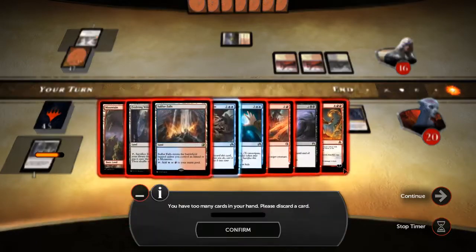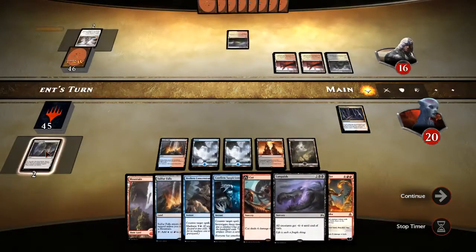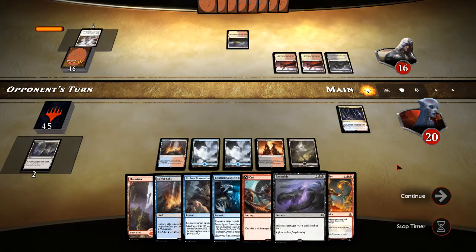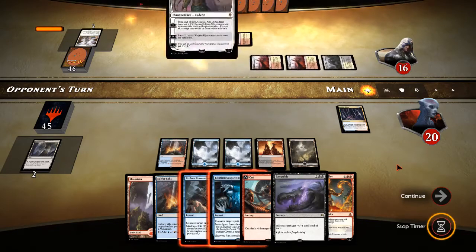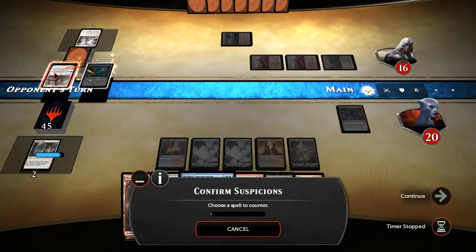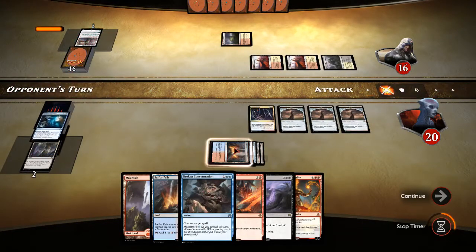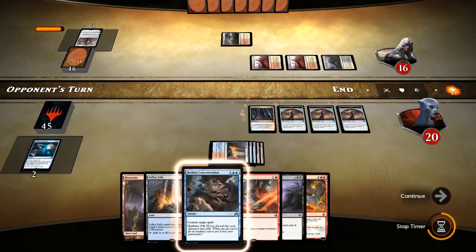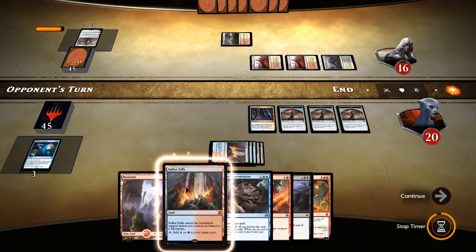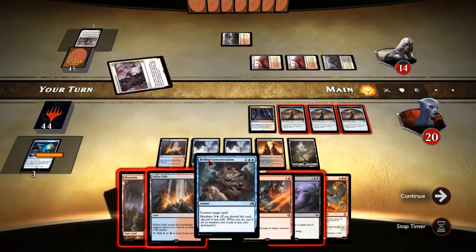We've gotten a ton of land. Let's get rid of this Evolving Wilds because I don't think we need that. Okay, they've got a Gideon, so let's go ahead and Confirmed Suspicions that. They draw an extra card and lose two more life. This might be a game where we just kill them with our life drain from Fevered Visions.